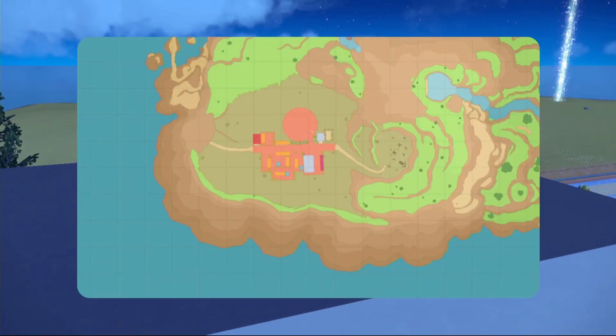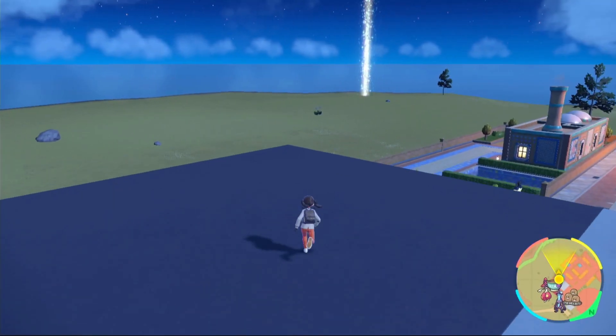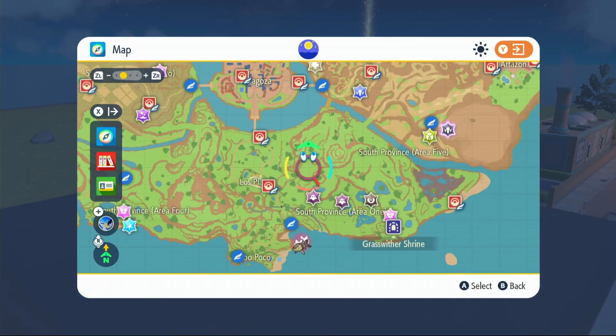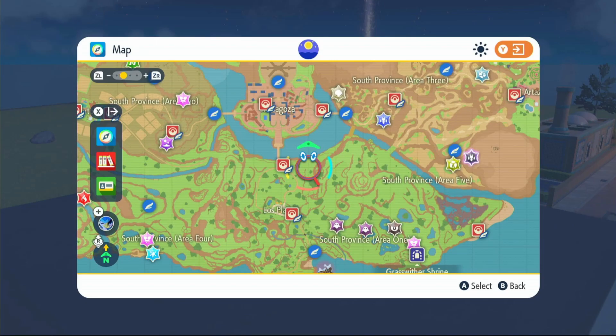We are now at night time, as you can see right there. So let's go to Mesa Goza West and get our sandwich ingredients. To make this sandwich you're going to need a prosciutto and two Salty Herba Mystica.